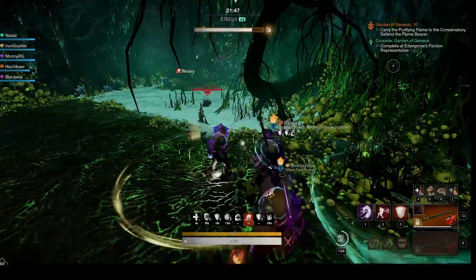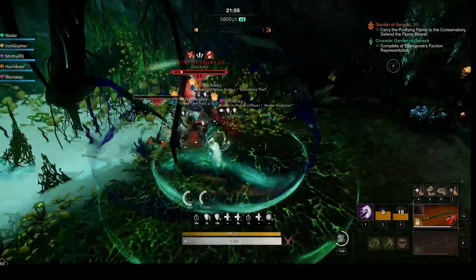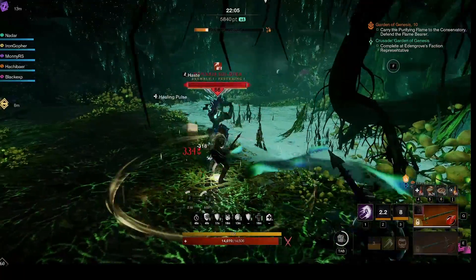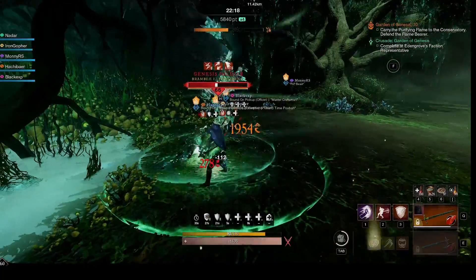Have a ranged person pull the prowler and fiend across the water for the DPS to burn down, then repeat for the soldier. If you're running short on time, you can pull the fiend, prowler, and soldier at the same time. We do them separately because we're good on time and it reduces the death risk.